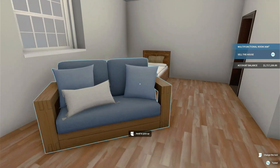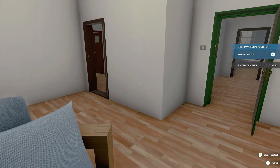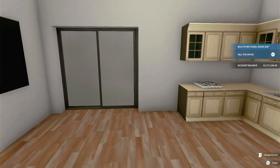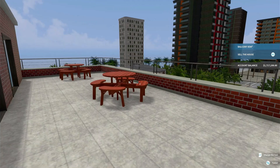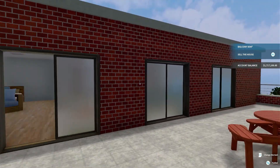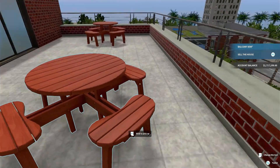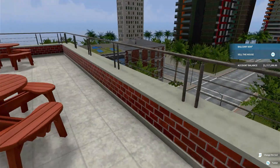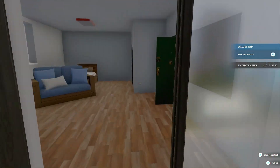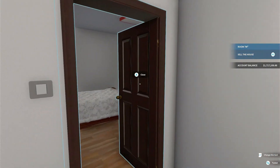Got a TV in here, a little sofa - kind of an awkward angle but they can move it around if they want - and the bed over here. Out back, I thought about decorating it all up nice but it's been so long I was just like forget it. I just put a couple little table bench things out here, a little picnic table so they can enjoy the fresh air. Basically the same bathroom setup throughout.